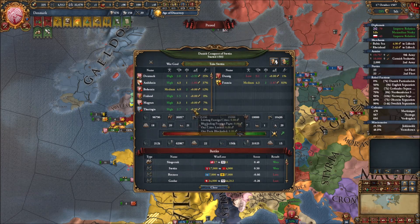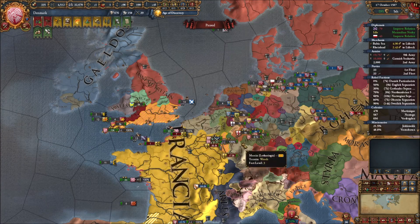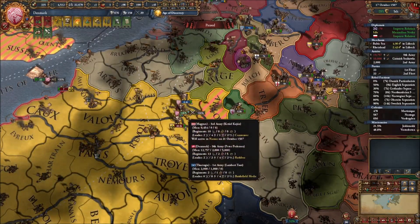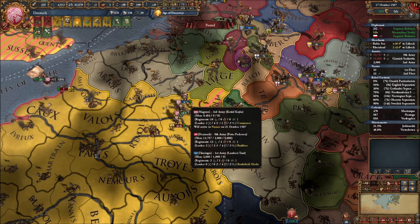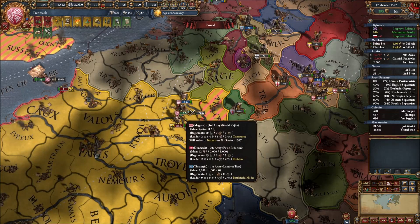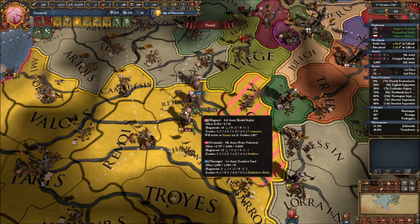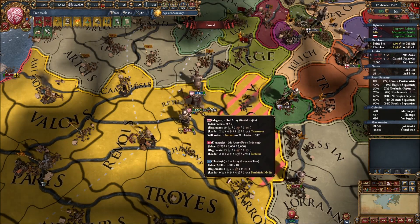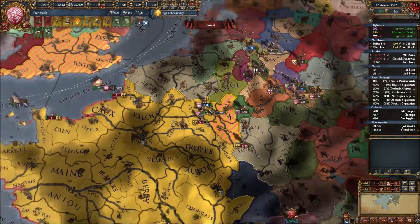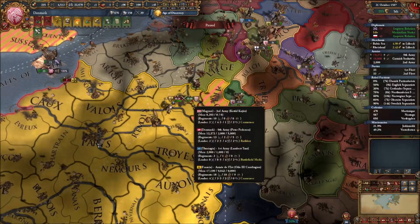We're going to stay here and then bounce out once we can retreat from this battle. The Magyars' troops will get caught in this battle too, bumping up my numbers by another 10,000 - but still won't be enough to win, especially since Francia appears to have a really good leader. Thuringia is here too helping us out - I believe they're a vassal of one of my allies, possibly the Magyars' vassal.